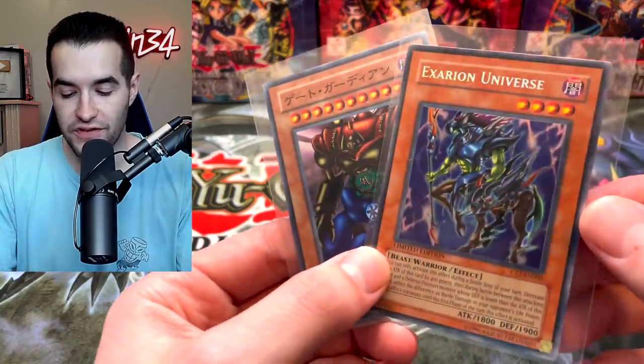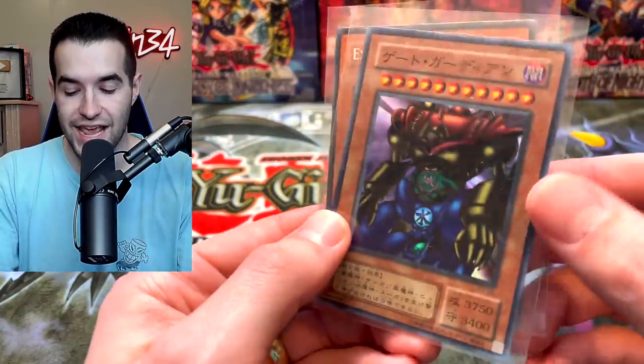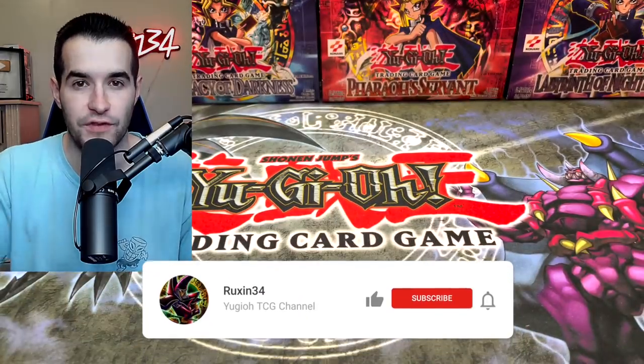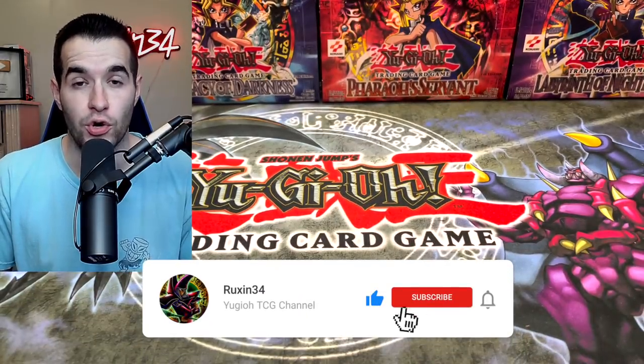Today we are opening packs from 2004 and before. What's up guys, we're back with another old school opening. Almost every pack in this video is from 2004 or before. It's going to be pretty awesome, but first we have a giveaway. I'll be giving away these two cards: an Exodia Universe from the Collector Tint and a Gate Guardian Japanese print. All you have to do is like this video, be subscribed, and let me know your favorite pack or card from the video.